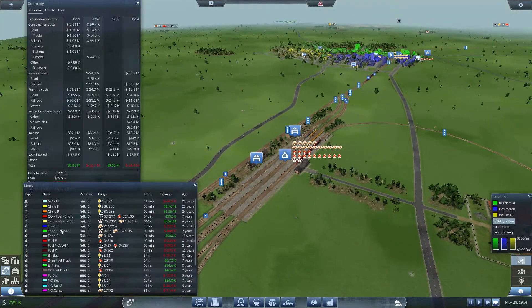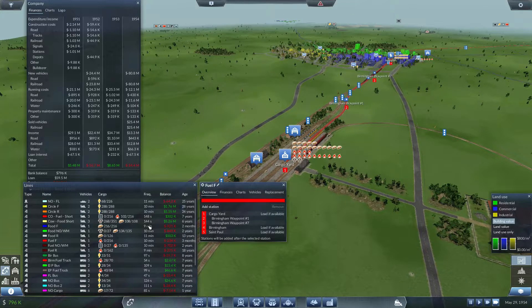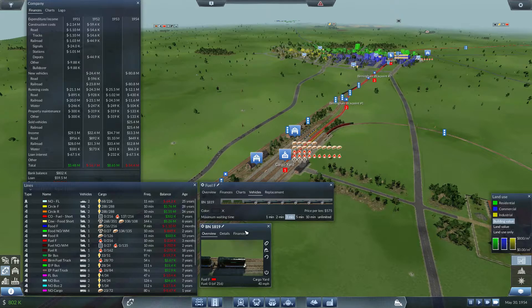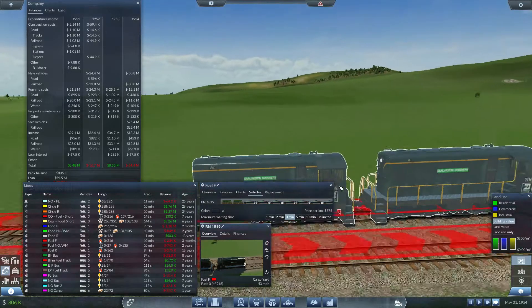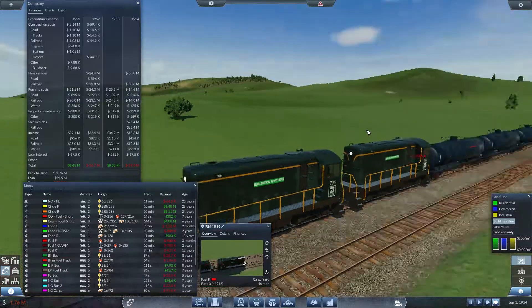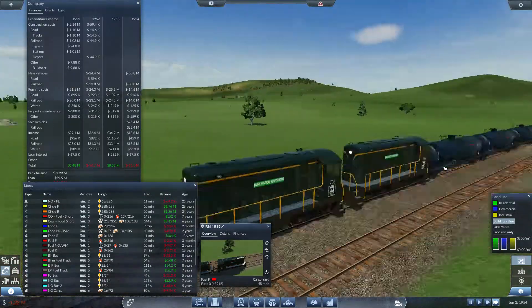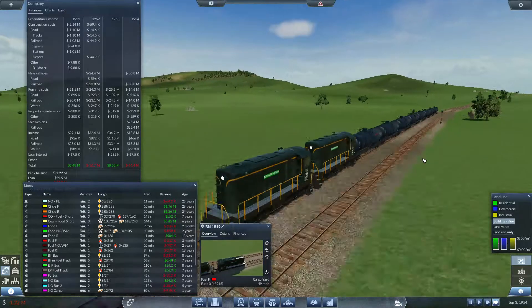We did kind of the same thing for food forward and fuel forward. Two engines and a whole bunch of stuff. Let's take a look — brand new engines looking really good, with nice big tank cars. Eight of them, so I'm pretty sure that was the same amount.